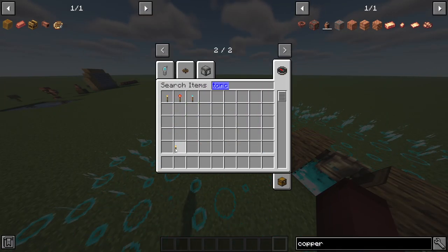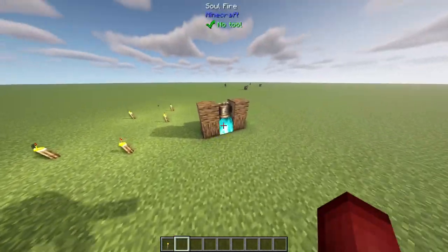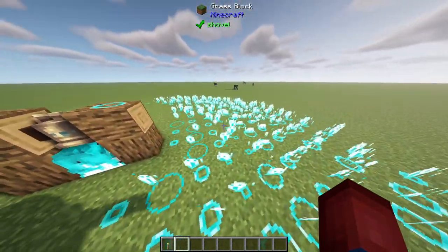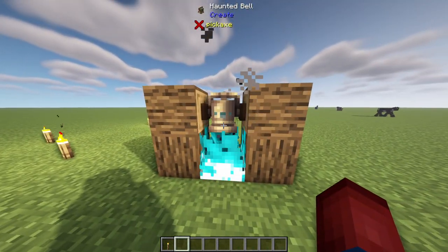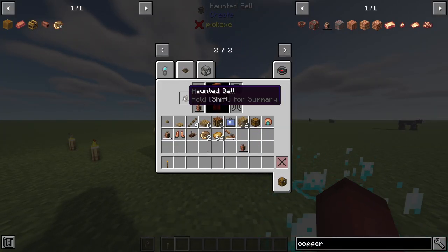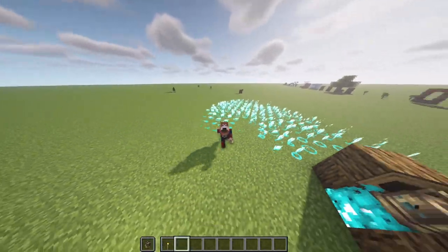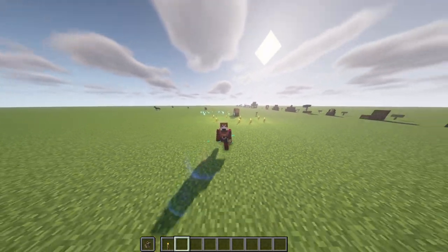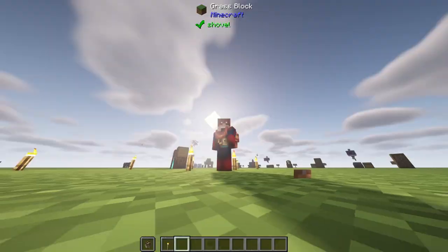If I grab some torches and place a bunch of them down in this area, then right click the bell, you're going to see that mobs cannot spawn where the torches are — no ghosts popping up — but ghosts do appear in darker areas showing where mobs can spawn. You can also put this bell in your off hand, and as you walk around you'll be able to see where mobs can and cannot spawn in real time. This gets rid of the F7 mode need by just using the Create mod.